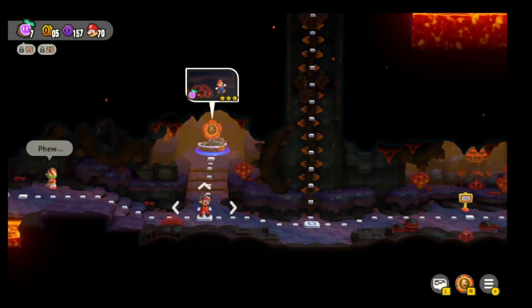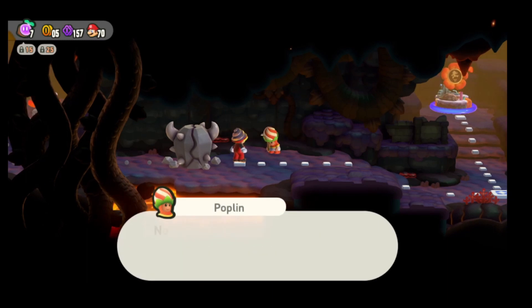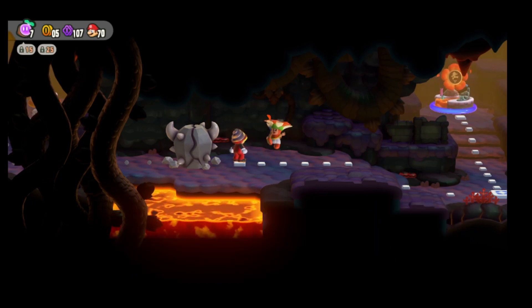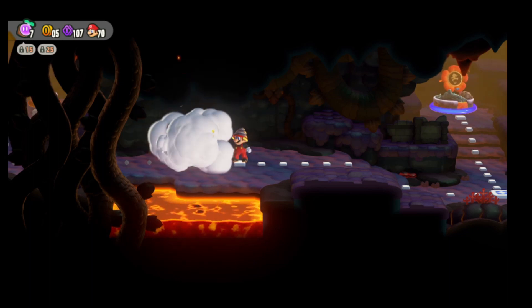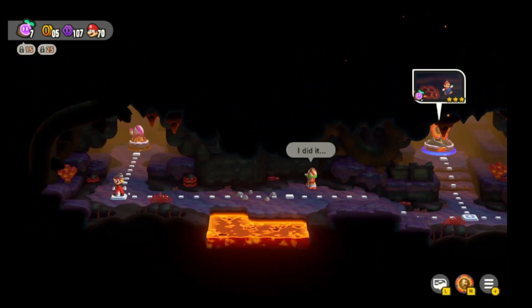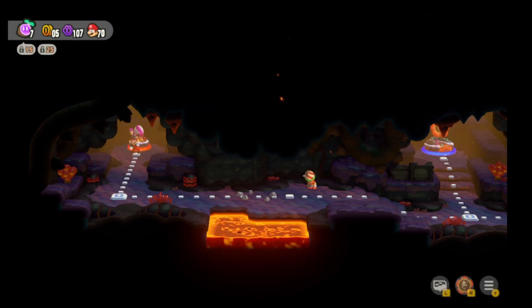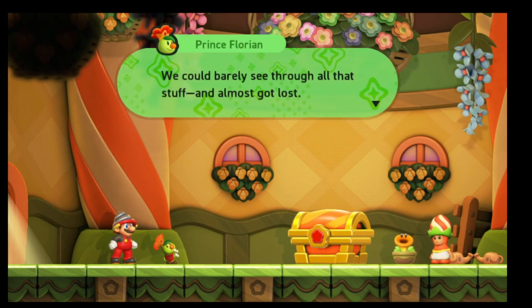Hey guys, welcome back to another round of cyborg gaming. Today I'm gonna pay the coins here — it should be like 50 coins to get through this boulder after talking to Poplin, and we're gonna get a free wonder seed. The boulder is kaput, so here we have the second Deep Magma Bog Observatory Number Two. This one isn't really a level — we're just going to come in here, and now that we've basically freed the Poplin, we are going to get a wonder seed.